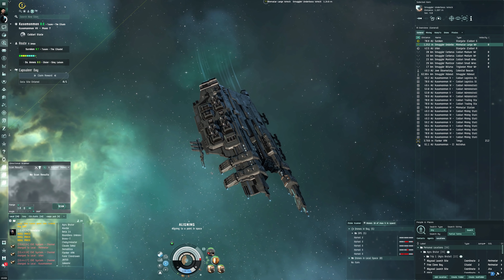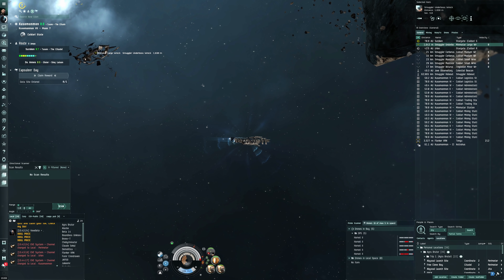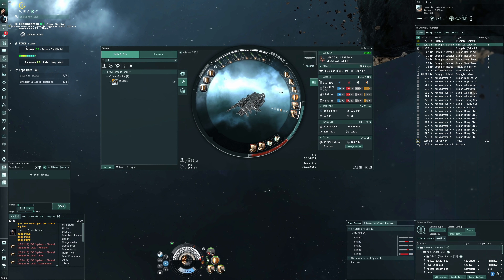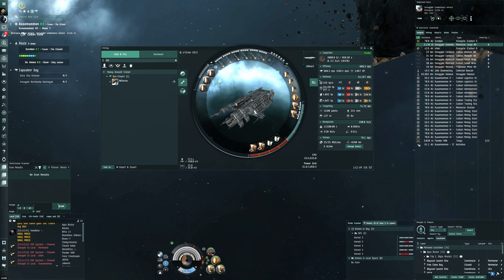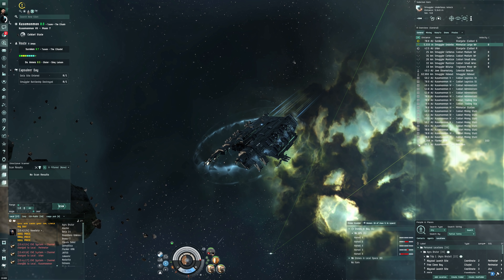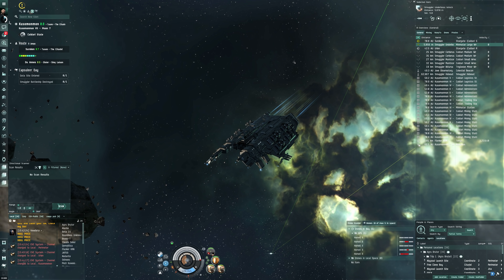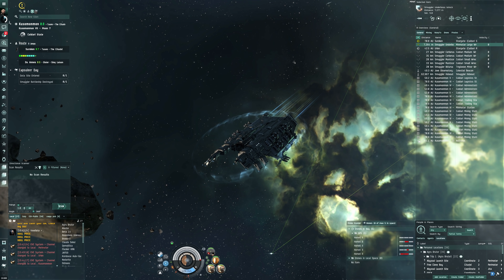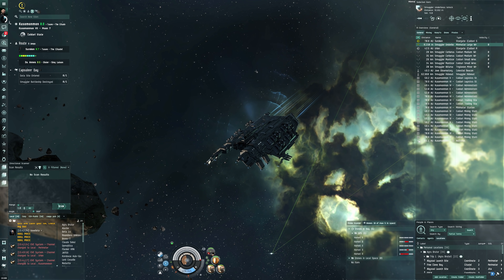You could probably upgrade it with more DPS to get through the site quicker, but heavy assault missiles work very smoothly with two missile guidance computers and this passive tank setup. We survived, which is the main test. As an alpha clone this seems viable. If I were using an omega clone I'd probably go with the Nighthawk for the extra DPS. But that's enough for now — hope you enjoyed the video, please leave a like and subscribe.